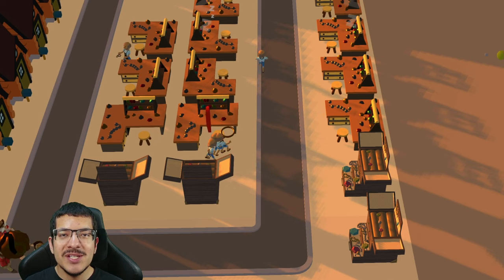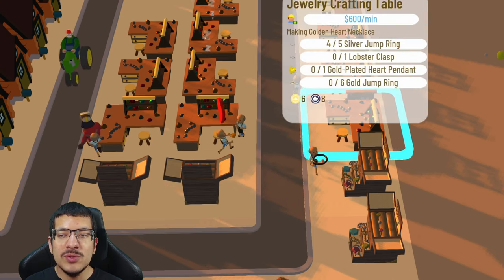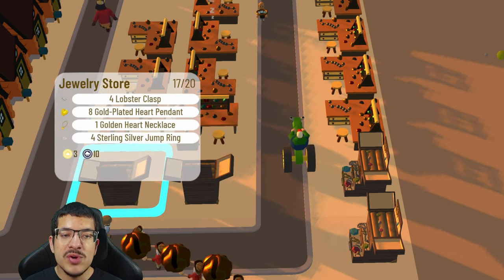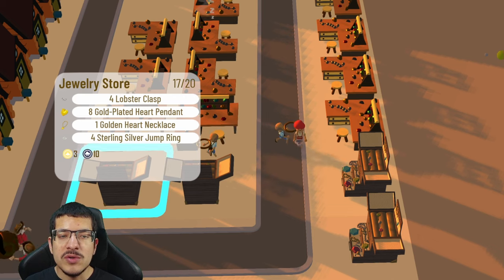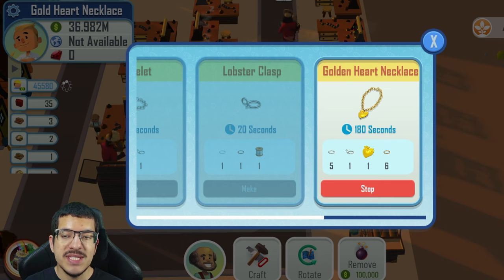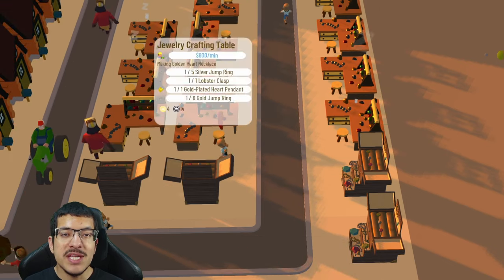Golden heart necklaces are crafted in the jewelry crafting table and require five silver jump rings, one lobster clasp, one gold plated heart pendant, and six gold jump rings — which is the new addition to this craft. They are stored in the jewelry store along with all the other jump rings, the lobster clasp, and the heart-shaped prints. The craft time for the golden heart necklace is 180 seconds.